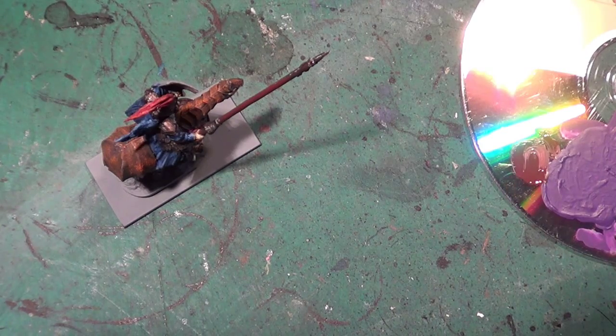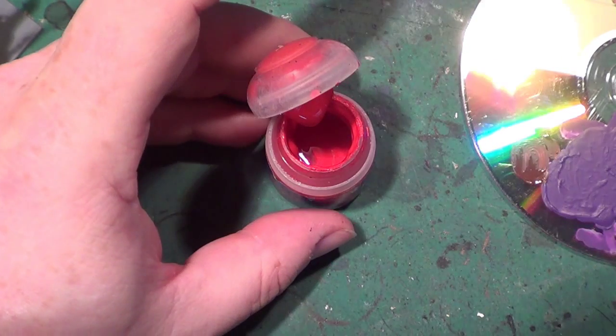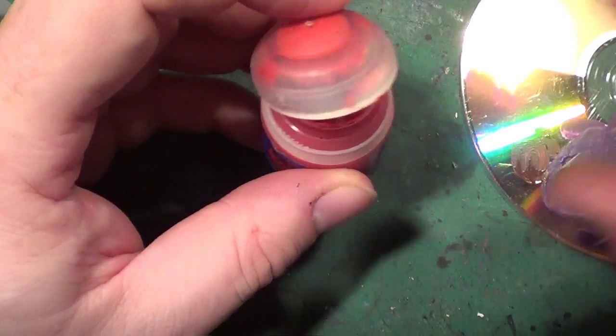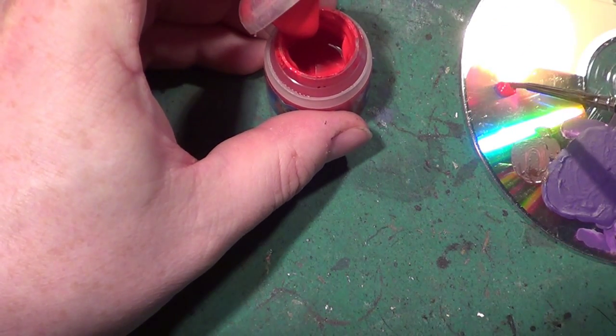Next we're doing the little bit of ribbon on the top. I can't see the red well enough, so I'll show you how I thin my paints. I use a syringe to get some water, add four or five drops, put the lid on and shake — that's sounding more like it. That looks a little better. Very simple technique.